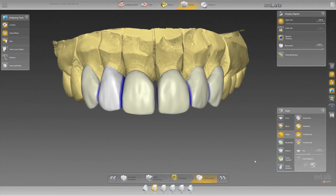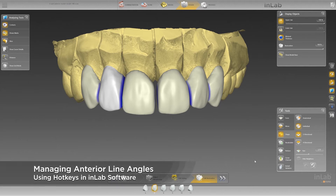Welcome everyone to Tekken 2. This is Michael Smith. Today we're going to look at a few hotkeys and also managing line angles on anterior teeth.